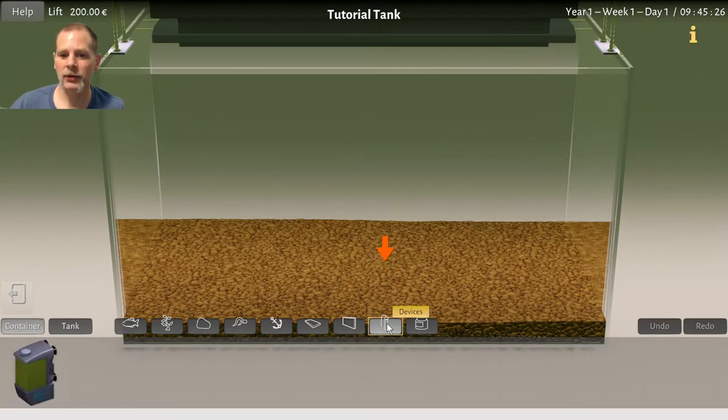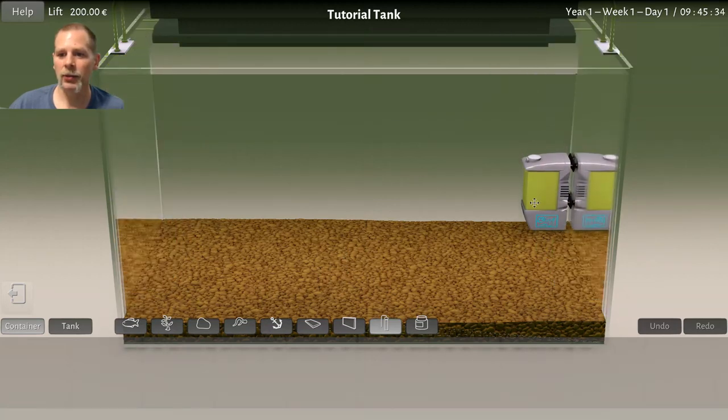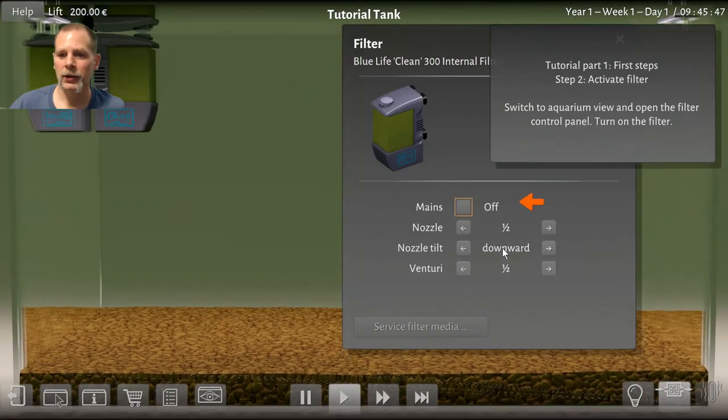We're going to try this out. Let's pick our filter — this is the one we have. Now you can drag it anywhere along here. Apparently we can't put it on the back, so let's try putting it up on the side so it's out of the way. We're going to turn on the filter and go back to the control panel.